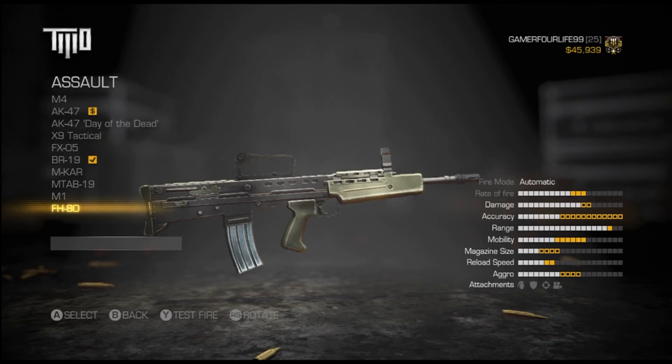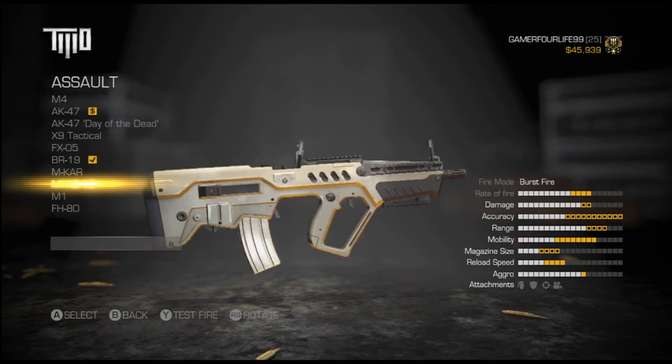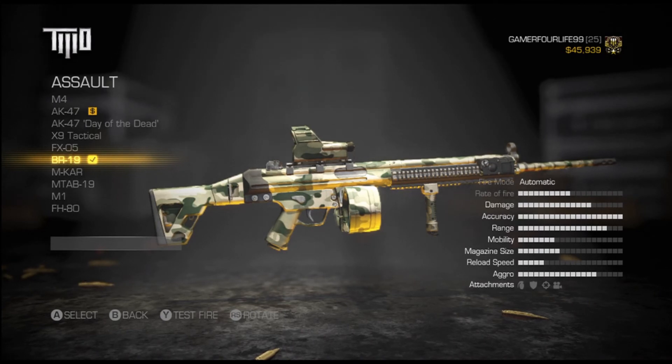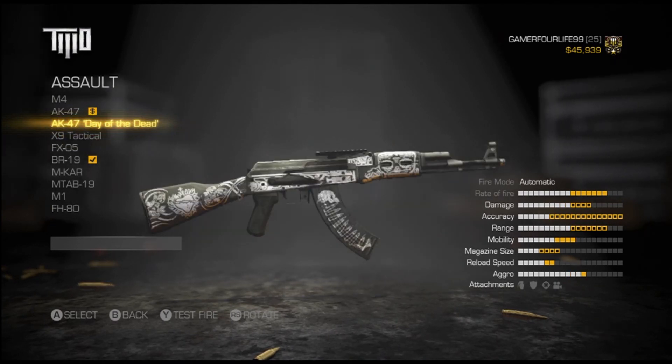From the assault rifles, starting from the bottom — these are the last few that unlocked, up there around level 20s or whatever it was. I used one weapon earlier in the game but then switched to this one because it had slightly better stats than the MCAR. So I switched to the BR-19, and that's been a good assault rifle throughout the game.